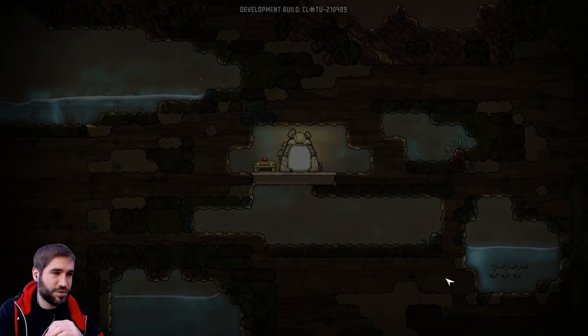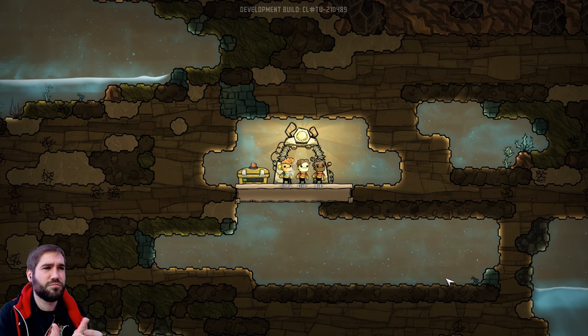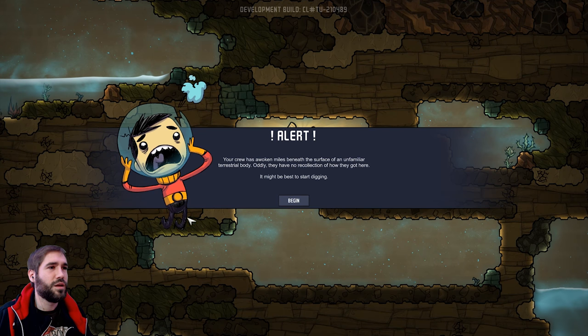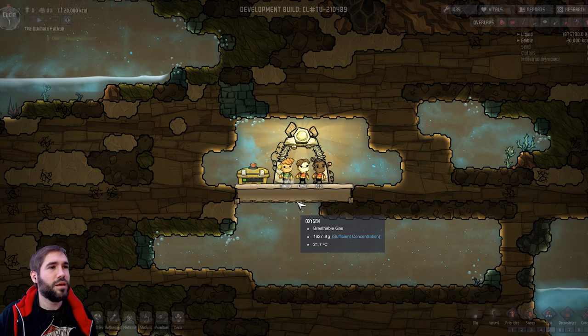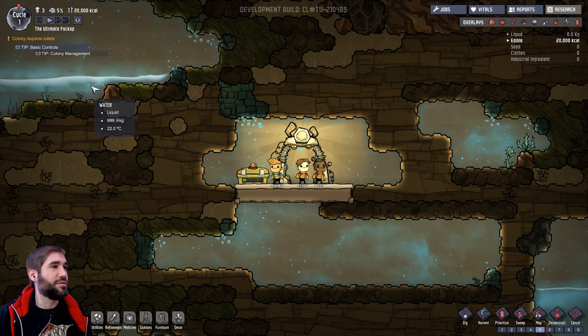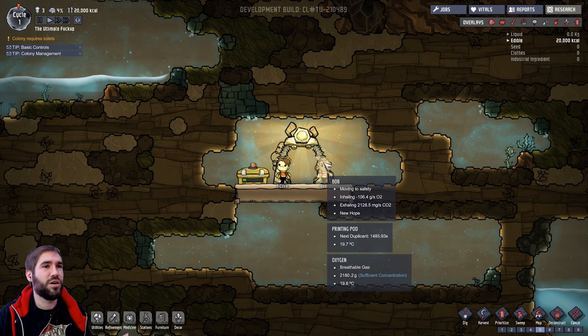Alright, let's jump in. To survive we need three, four basic things. Your crew has awoken miles beneath the surface of an unfamiliar terrestrial body - oddly they have no recollection of how they got there. Might be best to start digging. So we need, to survive: water, power, food, oxygen.